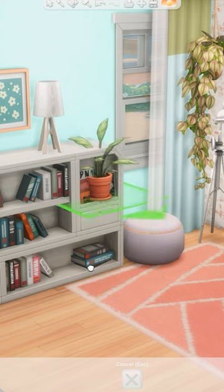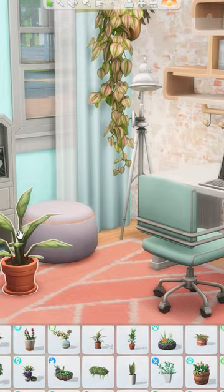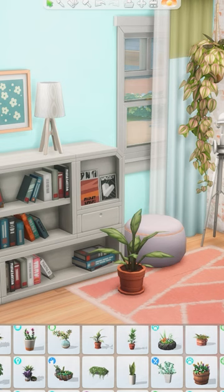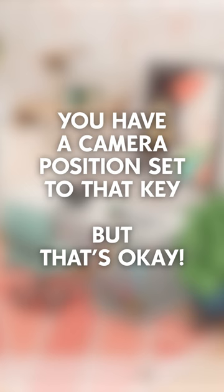Is raising items with the 9 and 0 keys not working for you? Are you having trouble rotating freely and seeing the game at different angles? Let's fix that. If you've been trying to raise items using the 9 and 0 keys, but it just causes your camera to zoom off to a different location and not affect the item you're trying to raise, that is likely because you've accidentally set a camera position to that key.